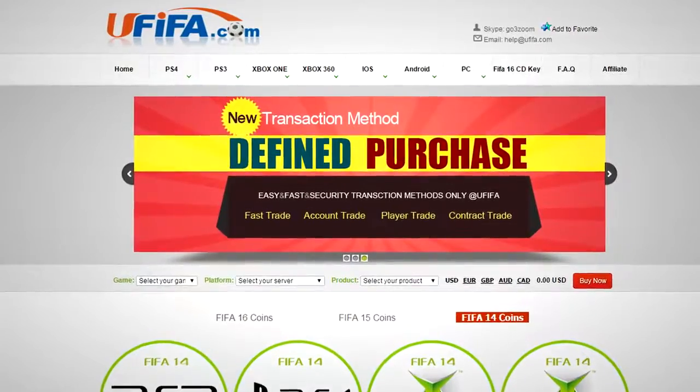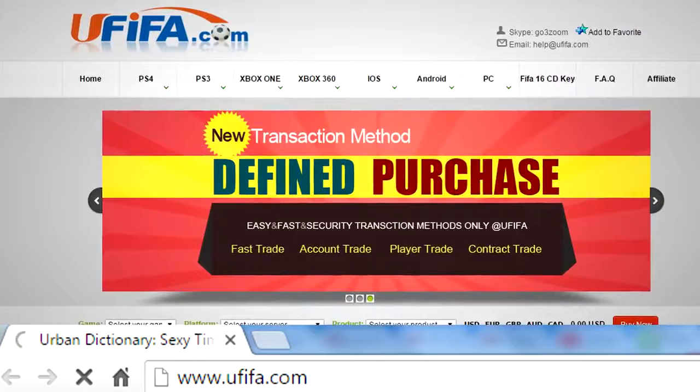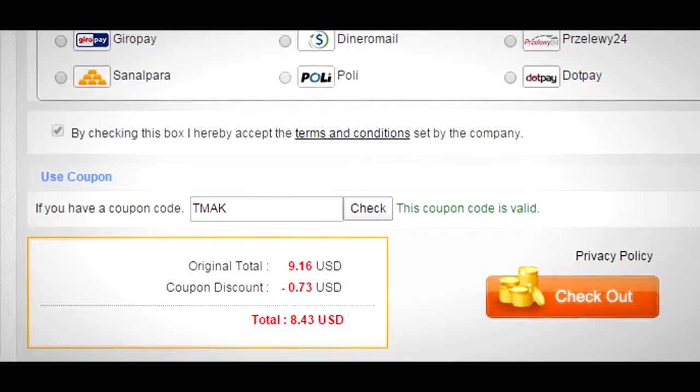I've recently started buying FIFA 16 coins. I'm going to tell you right now, youFIFA is the site to use. Go get your coins there. If you use the code T-MAC, you get 8% off. They're fast, cheap, reliable. Get your coins now.